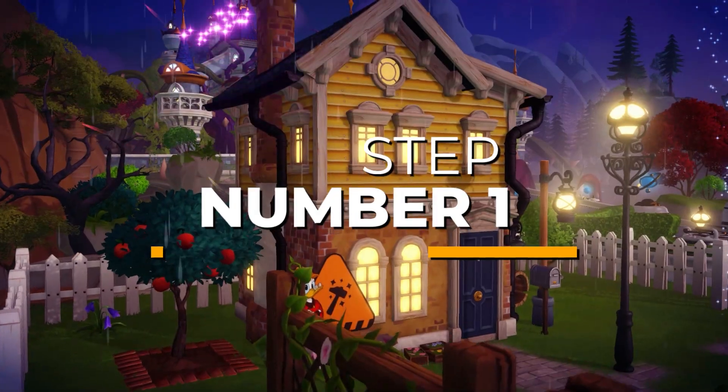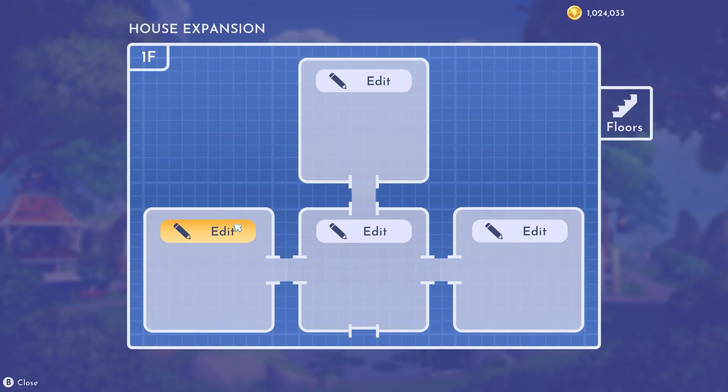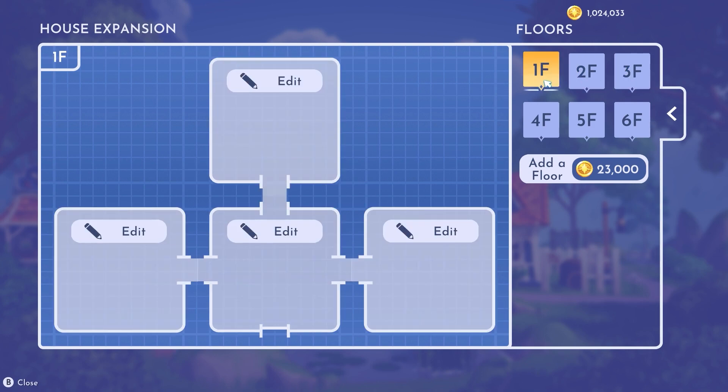For step number one, we have to first upgrade the house to add a room extension. Pick whichever side you want — it'll all be the same — but I recommend just getting one on the first floor for easy access.